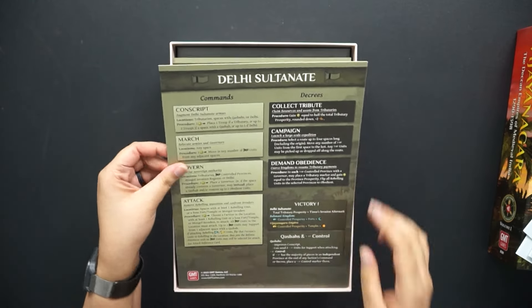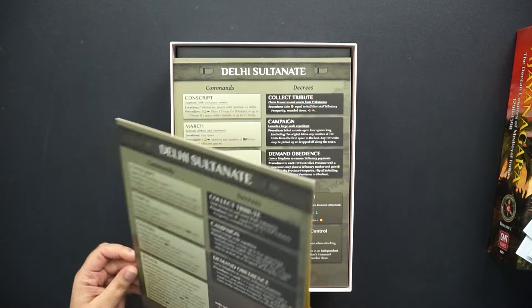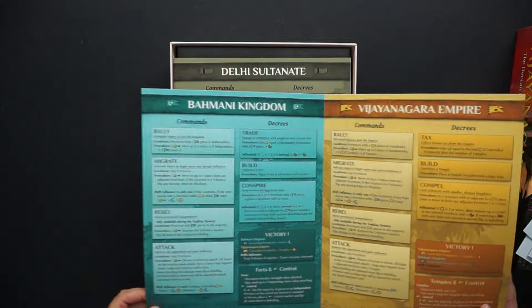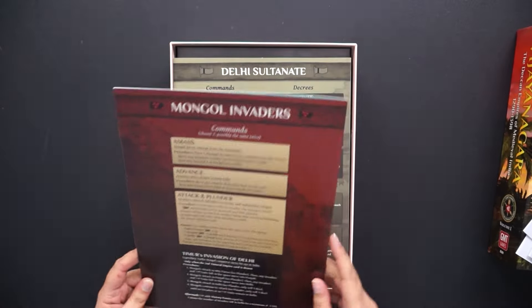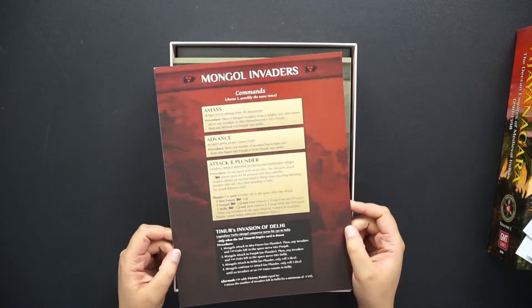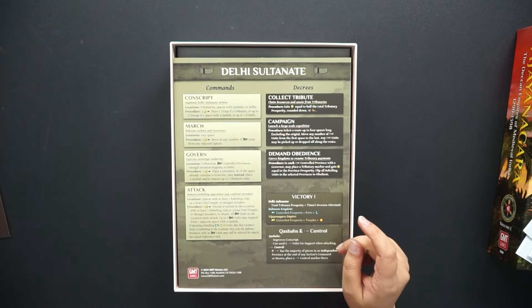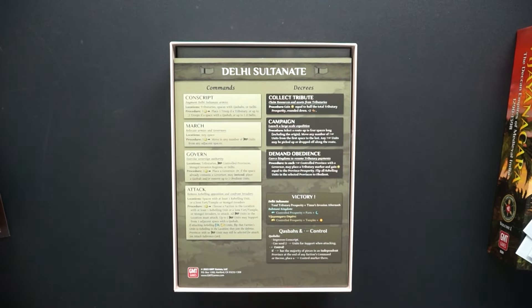Now these are our faction boards. We have the Delhi Sultanate, the Bhamani Kingdom, and the Vijayanagara Empire. And of course we have our Mongol invaders. These are not a playable faction but players do take actions with them. And it looks like we've got a couple of these so each player can know what the other players are able to do.